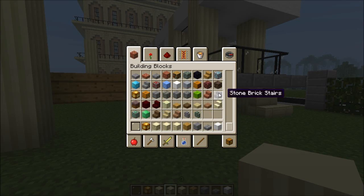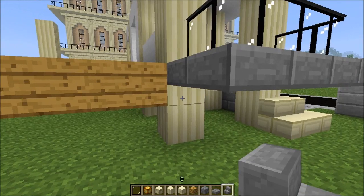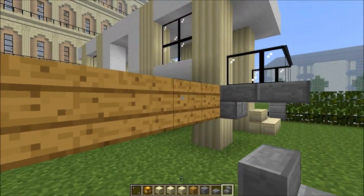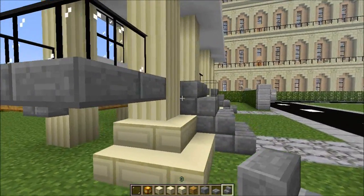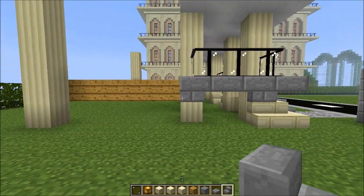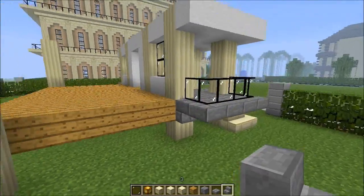Let's see if we put these stairs upside down in there — oh, you can't unless you replace it like so. That looks nice. So it doesn't look so floating now. I like that.